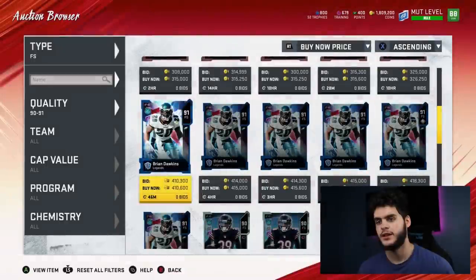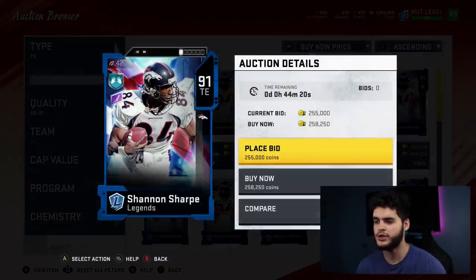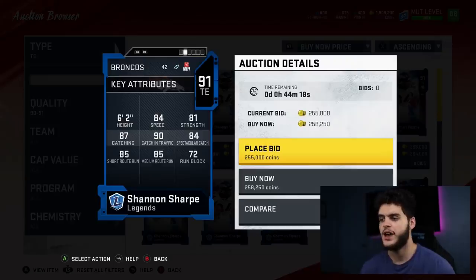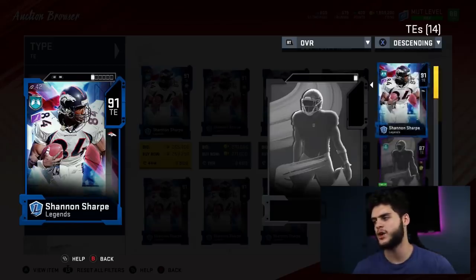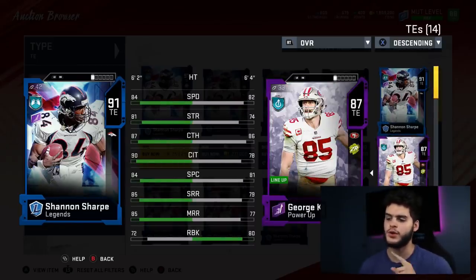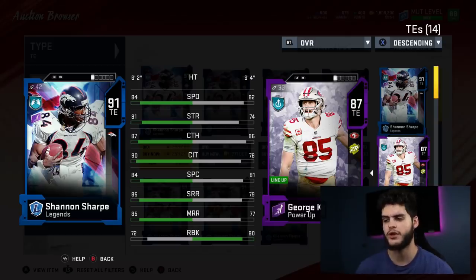Next is someone I'm also selling while waiting for Mud Heroes — Shannon Sharp. I used him in Weekend League and he was a beast. Powered up he'd still have about an 82 speed, 80 strength, 85 catching, 88 catch in traffic, 82 spec catch, 83 short route running, 83 medium route running, and 70 run block. He'd be an uber athletic tight end. It comes down to him or Kittle — Kittle can run block better, Sharp catches better, but they'd have the same speed.